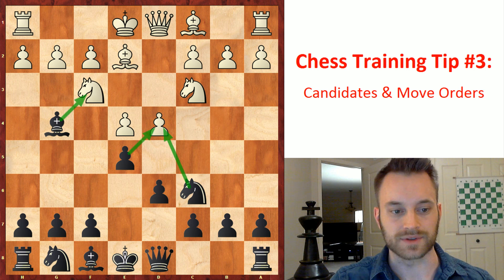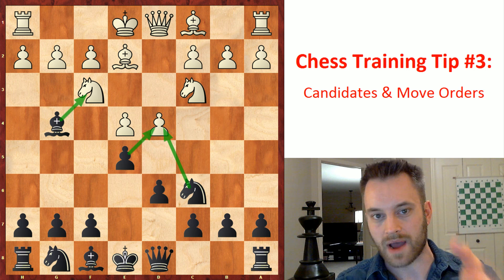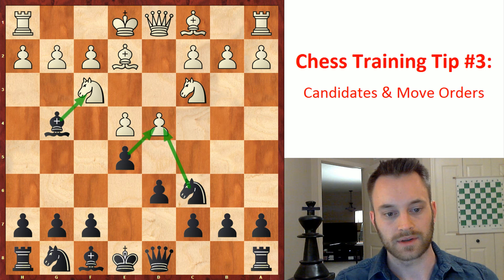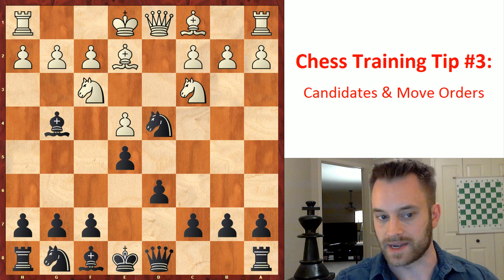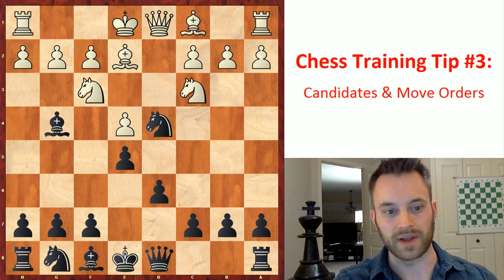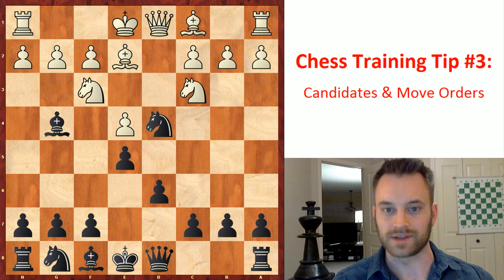So backing up, let's look at those other captures, because this is the thought process you'd want to go through. Maybe you look at bishop takes f3 right away and happen to be correct that it's the strongest one — maybe you have very good chess instincts — but for most people you're going to have to work through these continuations to find the best move. In the game, my student played knight takes d4, and quite tellingly he only spent five seconds on this move. That's not enough time to properly cycle through those three captures. When I saw that he played knight takes d4 and especially that he spent five seconds on it, that was an indication to me as a chess teacher that this person needs to work on their time management and also considering their candidate moves.